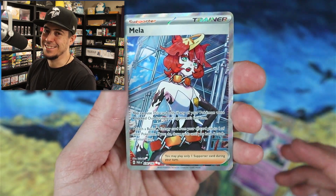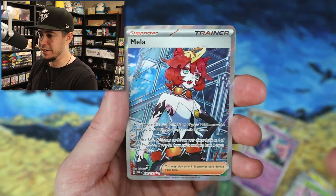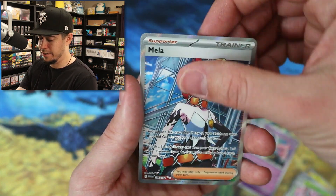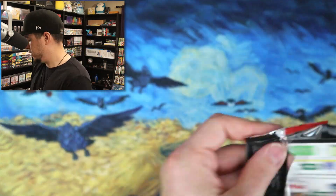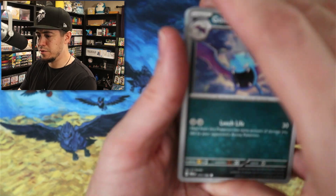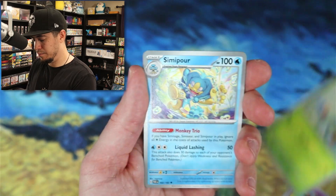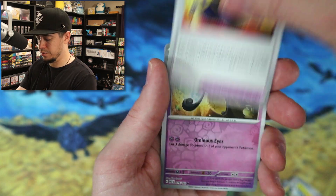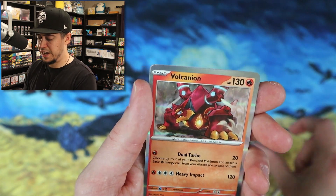Waifu boys, where you at? This one's not a guy, right? I'm not gonna get baited like last time — this is a woman. Waifu gang, where you at? That's still a nice pull. I don't know how the pull rates have been for you guys, but it's been pretty solid over here — unlike our Gyarados box. But hey, we had to take an L so we could take a W on Paradox Rift. Mask reverse, Doe Blade, Volcano holo.